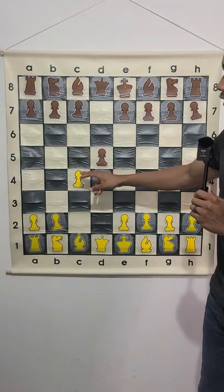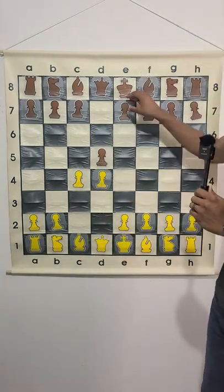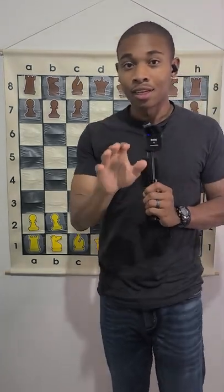Now, if black accepts the pawn, that will be the Queen's Gambit Accepted. But black doesn't have to accept the pawn and can do e6 or some other move, which would be called the Queen's Gambit Declined. And so that is what the Queen's Gambit is.